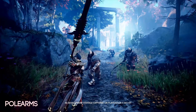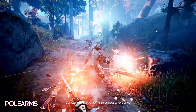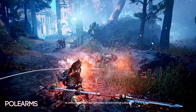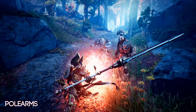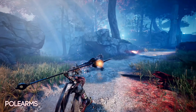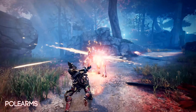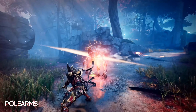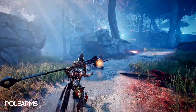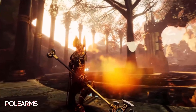Moving on to pole arms — we haven't seen much here, but we do get a very long, bladed, toothy-looking spear wielded by the Phoenix. These attacks are very wide and sweeping, and very slow compared to everything else. We also see the Phoenix throwing a new pole arm we haven't seen before. Maybe each pole arm can be thrown and either magically return or require retrieval, making it a risk-reward weapon. I think having to retrieve it makes for more interesting gameplay than a Thor's Mjolnir situation.